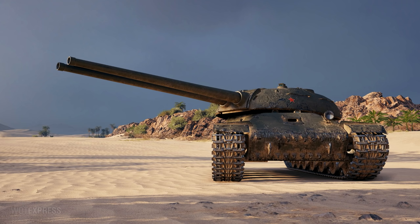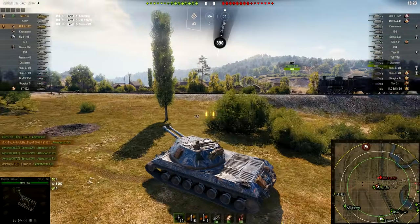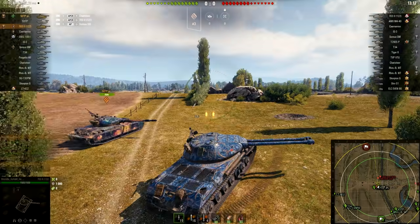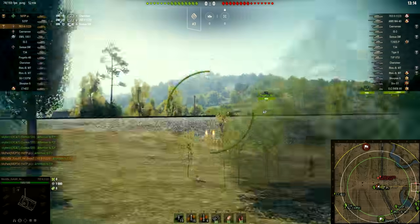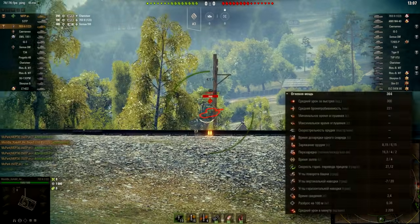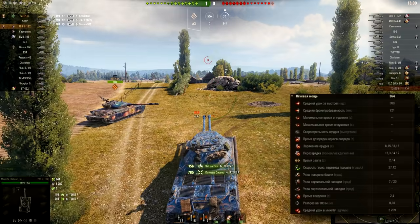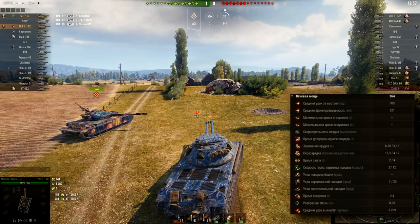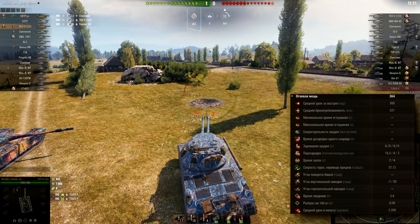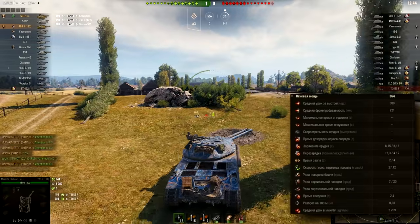At the moment, it is coming with a 100mm gun, but they were testing this tank with 122mm guns as well, like on the 703 Version 2. All the specs at the moment are with 100mm cannons. Alpha damage is 300 and penetration 221. Reload time is 8.15 seconds — compared to the 703's 12-second reload, you get lower alpha damage, 90 lower, but an 8.15 second reload. If you decide to take the Double Barrel action, your alpha damage is 600.